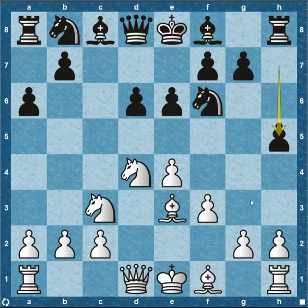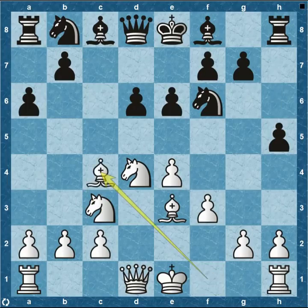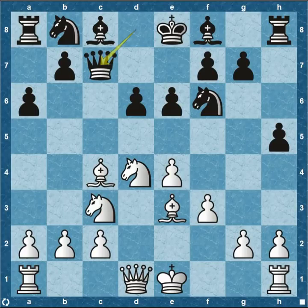From white's perspective, he's already weakened his kingside with pawn to f3, so he's more than likely going to castle on the queenside and start attacking on the kingside. Topalov plays bishop to c4, developing and getting into the center. Then queen to c7, bishop back to b3.